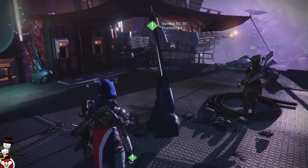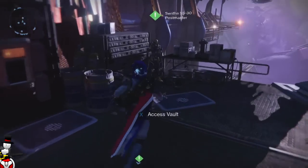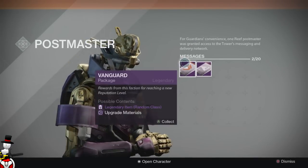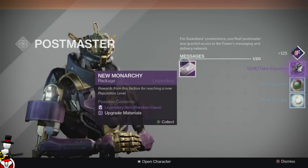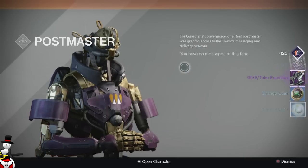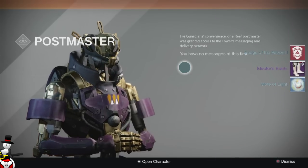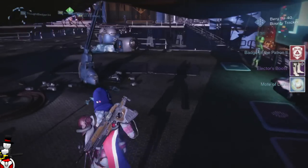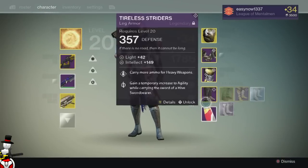Thank you guys again for the continued support. Let's get into opening this stuff. So we've got a Vanguard package — Give Take Equation — and we have a New Monarchy package: Elector's Boots.